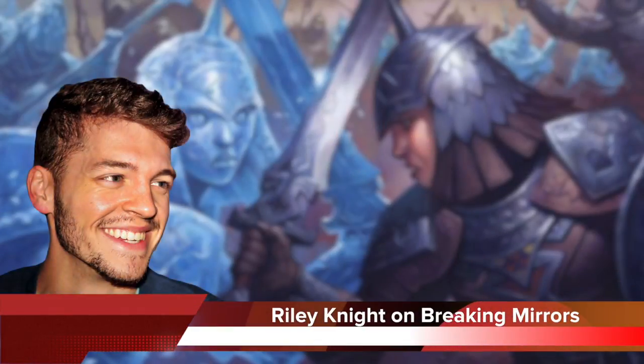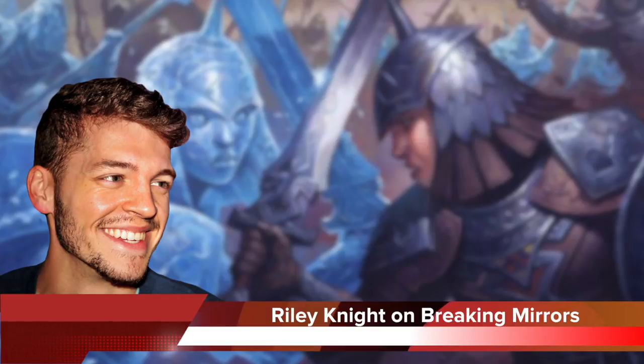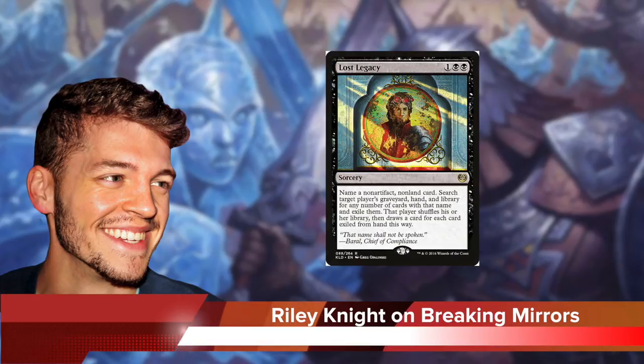Token decks are here to stay. This new kid on the block has had a bunch of hits already. Between Anointed Procession and Hidden Stockpile, however, it's quite vulnerable to enchantment removal — so make sure you've got your copies of Demystify and Fragmentize. And because Anointed Procession decks rely so heavily on a four-mana sorcery-speed enchantment that doesn't immediately impact the board, a card like Lost Legacy is a great way to combat the combo-esque nature of the deck.